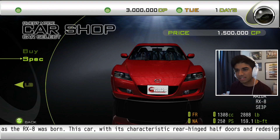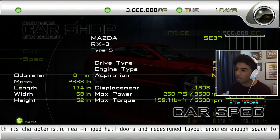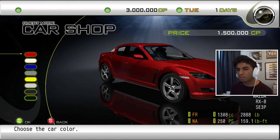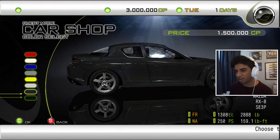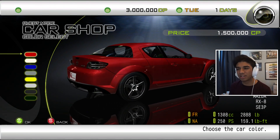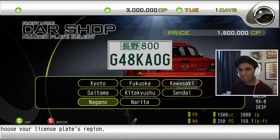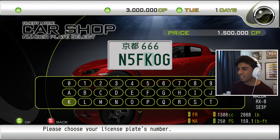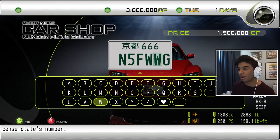We can actually spec it out as well. Oh, okay, so it actually gives you a spec sheet — that's pretty cool. If we press buy, now we get to pick the colour. We can pick it in all different colours. I'm going to get it in red because that's just the classic RX-8 colour. Now we can pick the number plate. I don't know what any of this means, so I'm going to give it the obvious not-safe-for-work licence plate that I give all my cars, and put a heart at the end because that's really cute. But now it's showing me a cutscene.